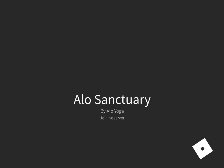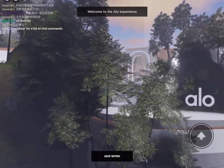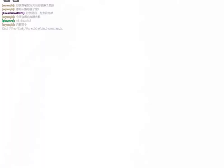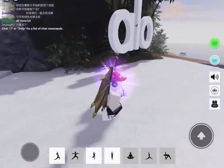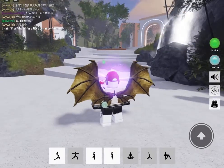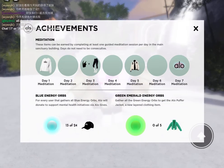You unlock it by collecting all the green emerald energy orbs. I think this is probably the first Roblox event to actually have layered clothing, because layer clothing is very new — it only came out a few weeks ago. You need to collect all five green energy orbs.